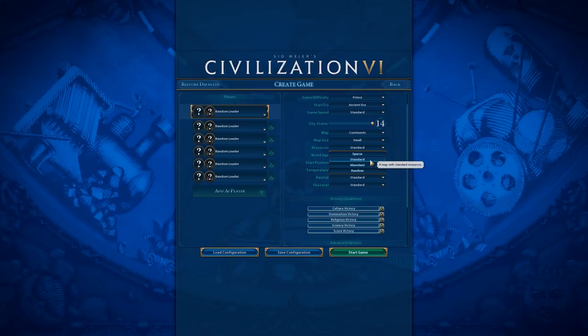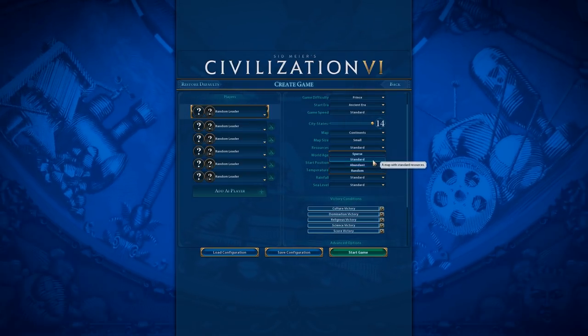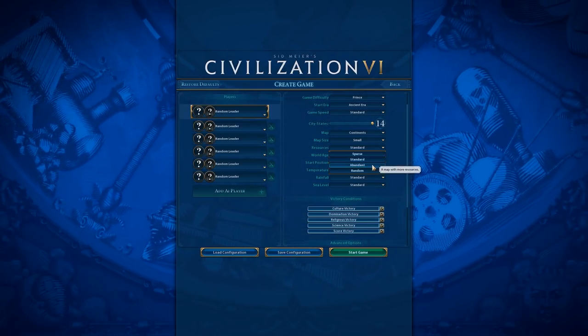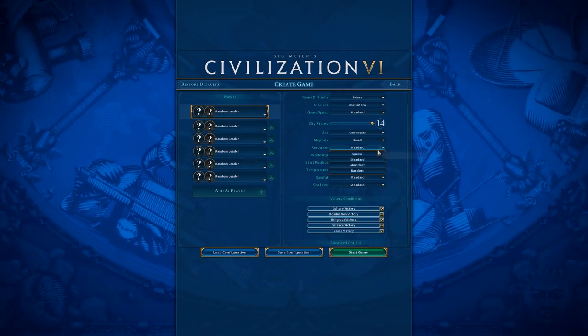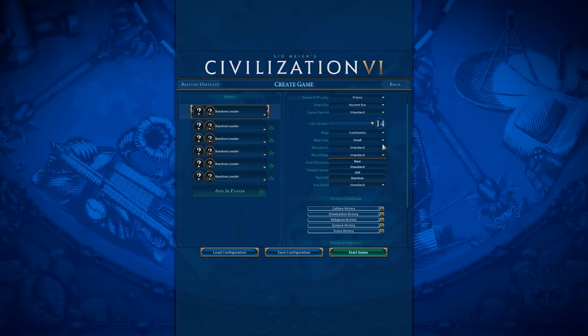Resources I generally leave on Standard. If you're really struggling to have the resources you need, put them on Abundant. I would pretty much never put it on Sparse because I think that's just not fun, though if you're looking for a challenge you could try Sparse.